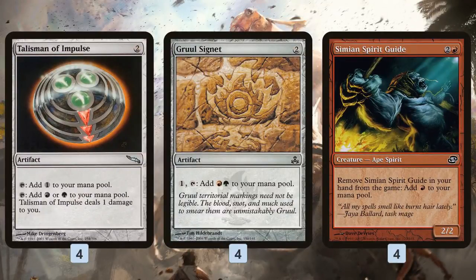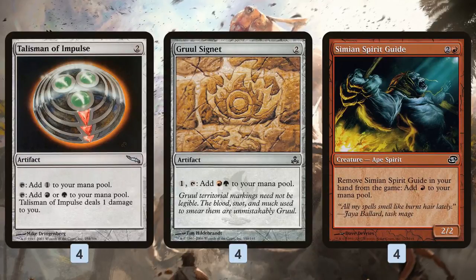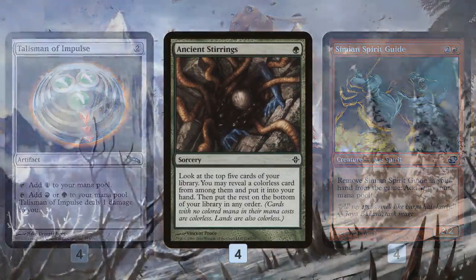We have a bunch of ramp to speed up the deck. Talisman of Impulse and Gruul Signet — if we can play these on turn two, on turn three we have the mana to play Summoner's Egg, assuming we have Greater Gargadon suspended or another way to kill it. That gets us a turn three Emrakul or World Spine Wurm when everything goes well. Simian Spirit Guide speeds things up even more — play Gruul Signet on turn one, turn two Summoner's Egg, turn three attacking with Emrakul.